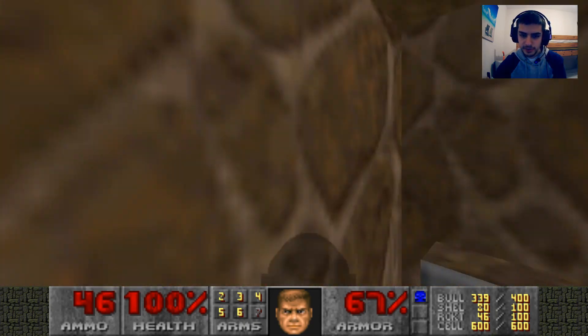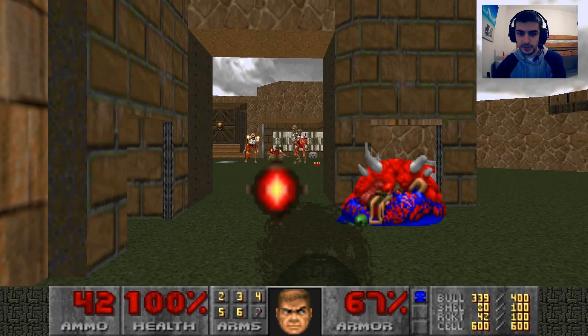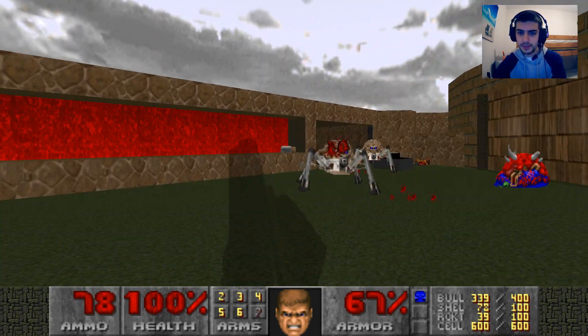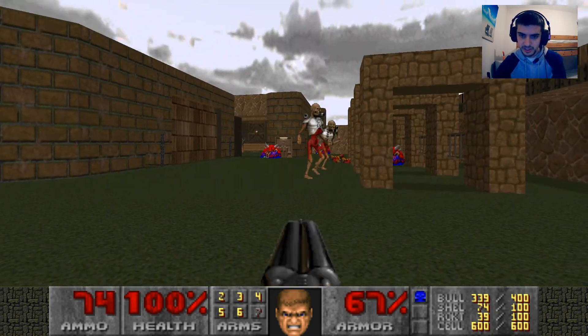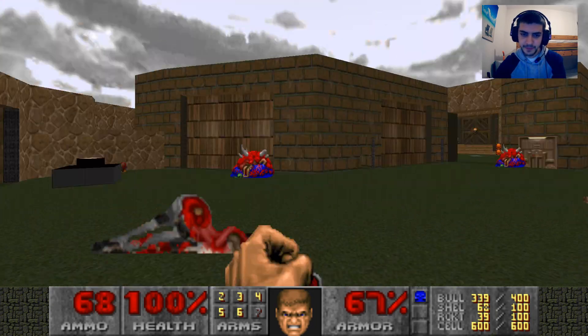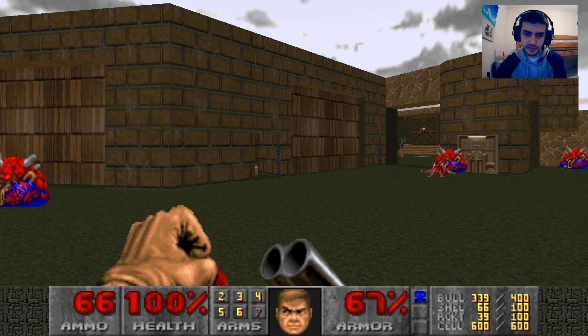Now we're going to get the rocket launcher out. Walk forward a little bit. Deal with these four revenants and the two ratatrons behind us. Oh, it's full of revenants — not anymore.